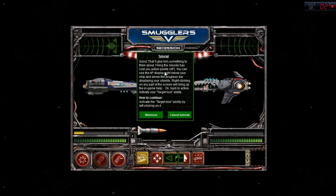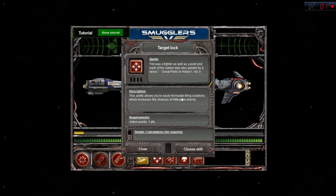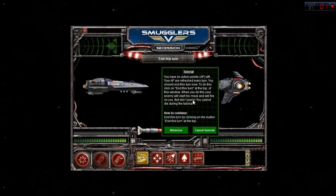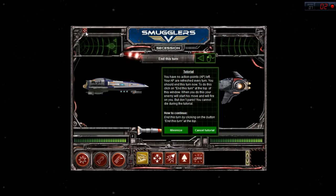Firing the missile has cost you action points. You can see the action point display right below your ship and above the progress bar displaying your shields. Right-clicking on any part of the screen will bring up the in-game help. Now activate your target lock ability - this allows you to easily formulate firing solutions which increases the chance of hitting the enemy, costing one action point. You have no action points left - your APR refreshes every turn. You should end this turn now. You can see the crosshair icon in the top left corner showing that active target lock is on, meaning my next shot has a higher chance of hitting.